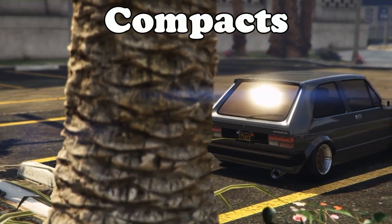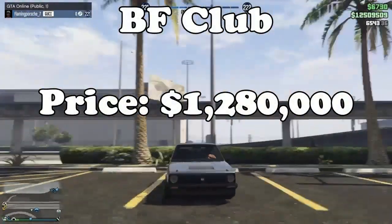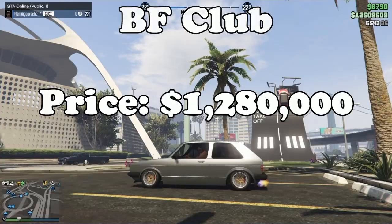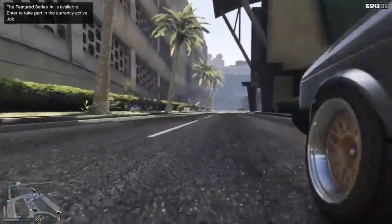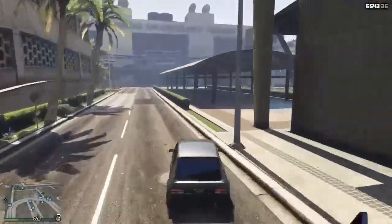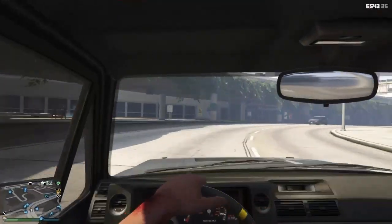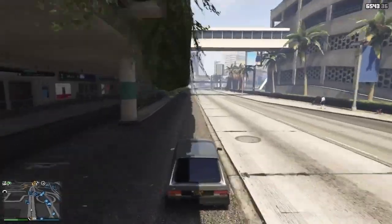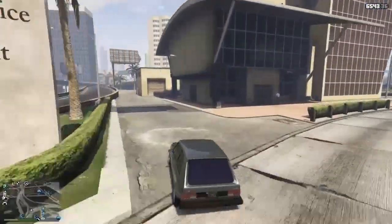For the Compacts class, you'll want to buy the BF Club. It costs 1.28 million on Southern San Andreas, which is a bit steep, but it is worth it because it's number one in its class. It has the fastest top speed, very good acceleration, and brilliant handling. Most vehicles in this class suffer from awful understeer, but this car doesn't seem to be affected by it too much. It handles pretty well and is a nimble little car — absolutely worth the price.